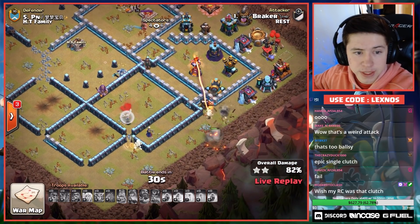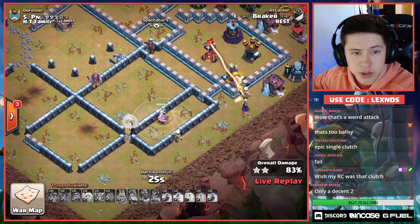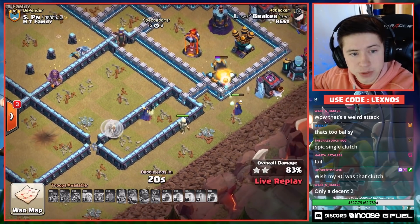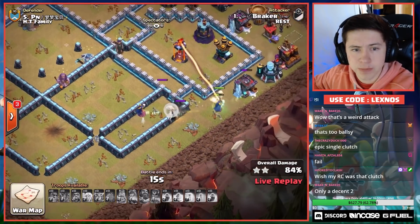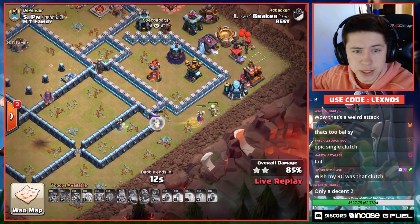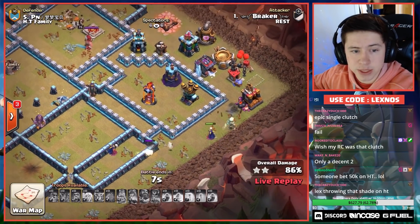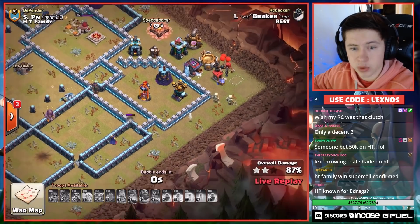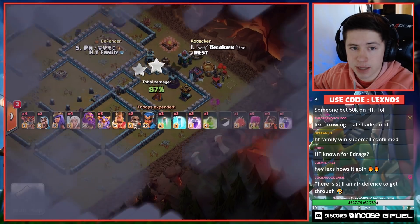It's looking like a defense for HT Family here to start off the war. We'll see what this World Championship team can do on offense after this. Super Witch doing the disco dance right there in the Tornado Trap, spinning around. With only 12 seconds left on the clock, he's looking at close to 90% — not even, gonna be like 86 or 87. As time runs out, Super Witch might be able to get that air defense — she gets a little stutter after spawning a big boy, and we're gonna finish at 87% in the first attack from Rest.